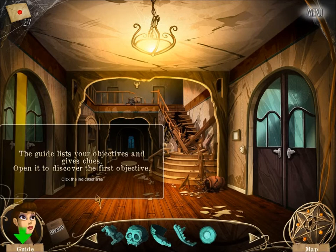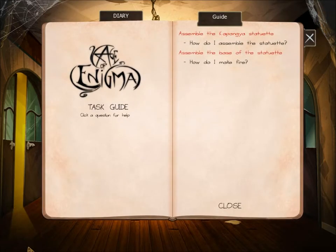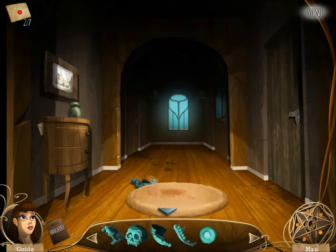The guide lists the objectives and gives clues. Open it to discover the first objective. Assemble the Kapangya statue. How do I assemble a statuette? Assemble the base of the statue. How do I make fire? Well, that's good — at least it keeps track of things for me. Oh hey, there's the other piece I was missing. And there's another letter.